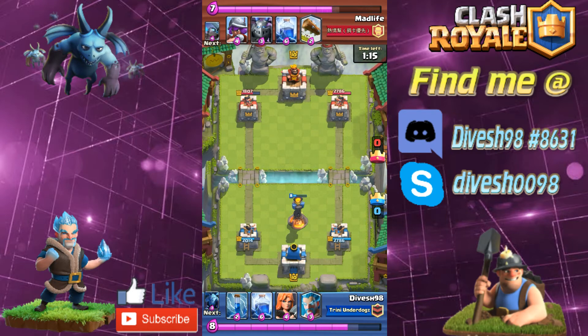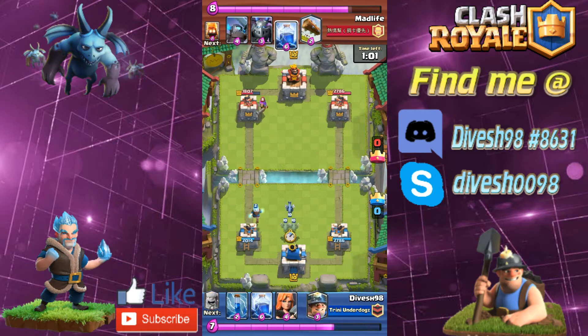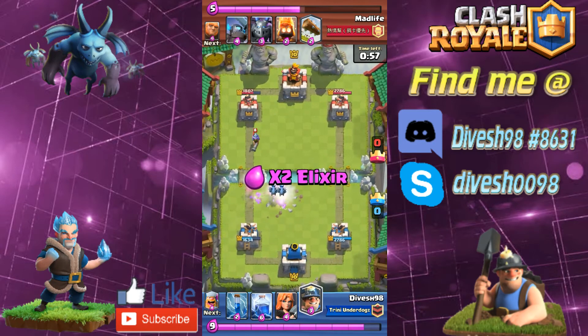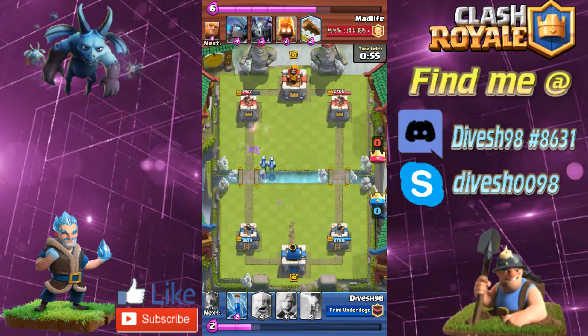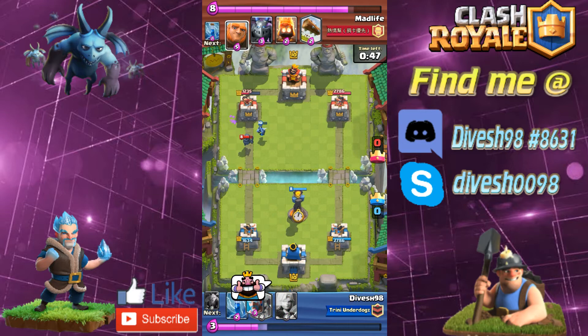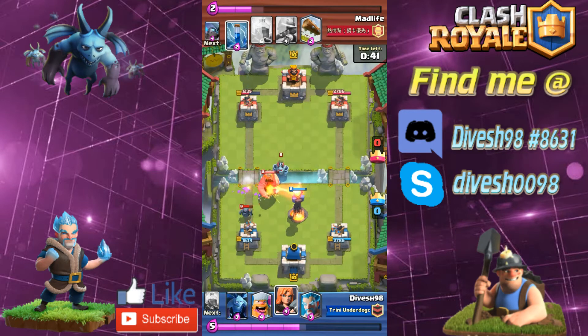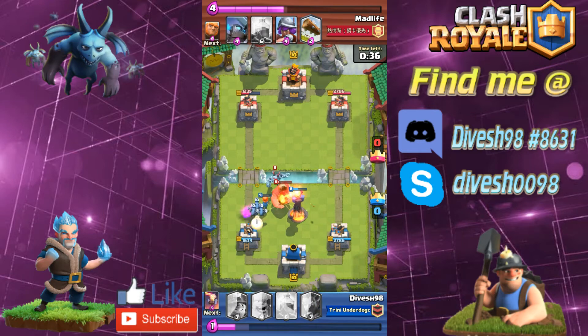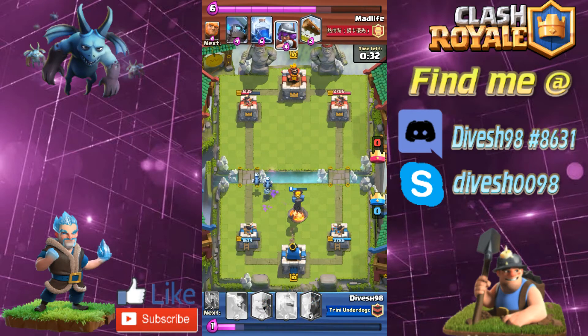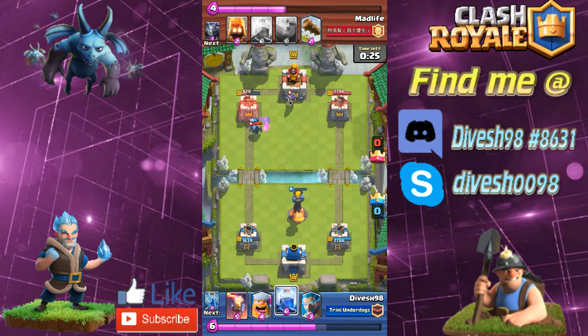I actually put the lumberjack in the deck hoping someday I'd use it on defense, the rage spell would drop, and it would speed up the inferno tower. That giant just melted within three seconds — pretty insane. There are other occurrences of the rage spell helping me on defense. If you're running a lumberjack in a control deck or any deck with the inferno tower, I'd advise giving it a try. Unfortunately I have a difficult time defending the mini pekka — it's good that the meta can be a little diverse at times.